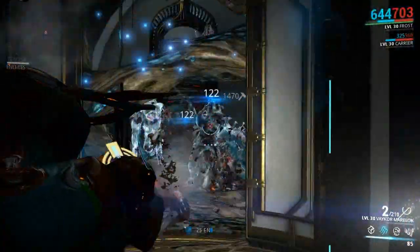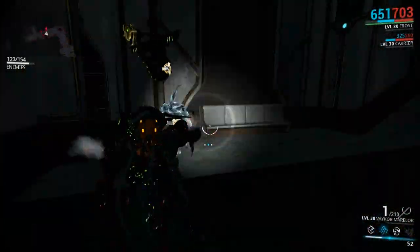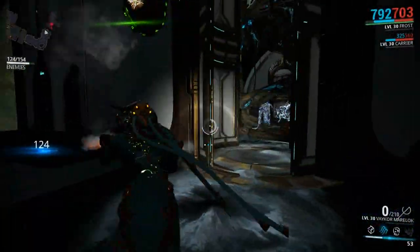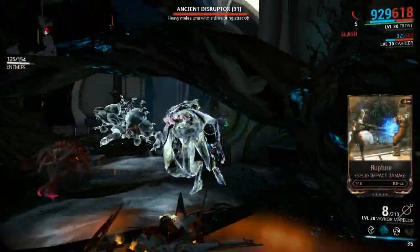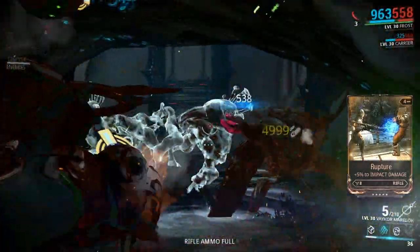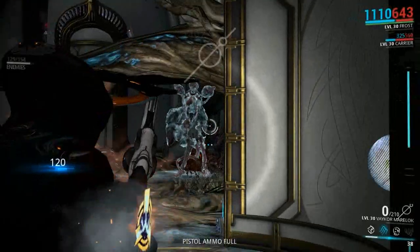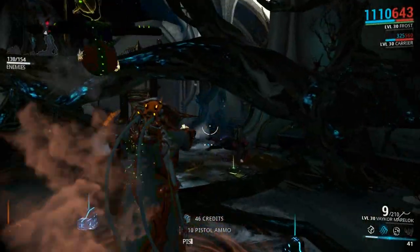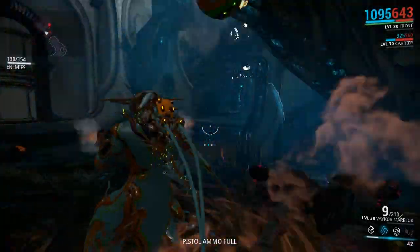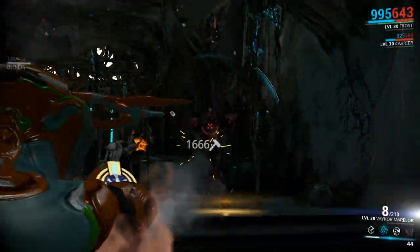That ancient is still frozen. It is a really useful mod, but I couldn't really get it to work that well with the Corpus or the Grineer, because yes it will slow them down, but they never really come out and hold a big enough area to justify having something there to try and take them out.